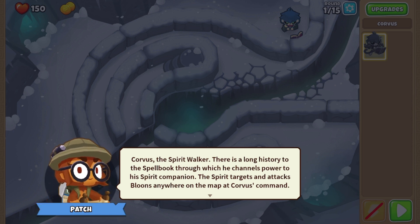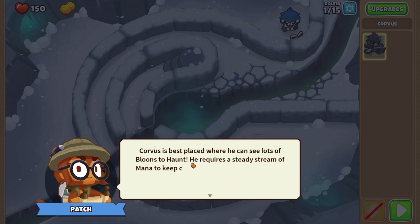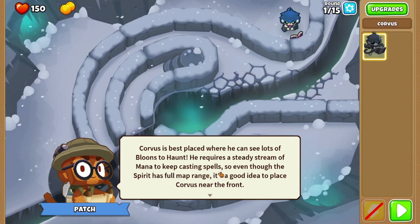Oh, this is so cool. Corvus haunts a single balloon at a time within his radius. When a haunted balloon pops, he explodes, giving an influx of mana based on how many layers the balloon has. Corvus is best placed where you can see lots of balloons to haunt. He requires a steady stream of mana to keep casting spells. So even though the spirit is full-range map, it's a good idea to keep Corvus near the front.